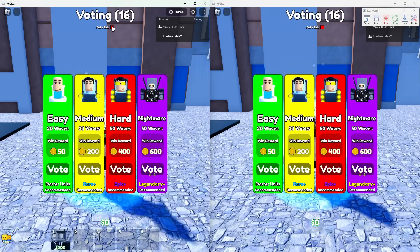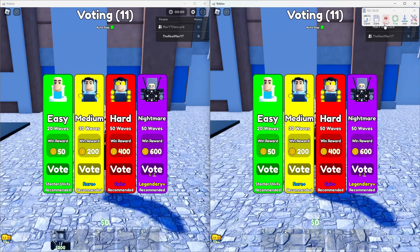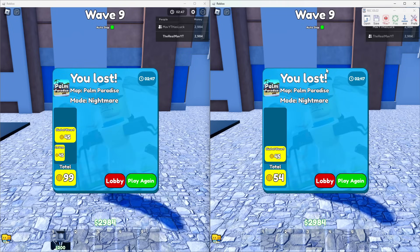Tap on nightmare and tap on autoskip — make sure it's green, don't tap it multiple times. Then just let this run until it is done. And just like that we lost. Now you're going to have to tap on record again.